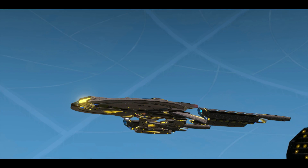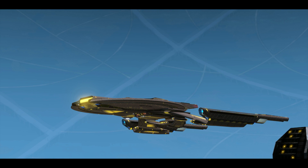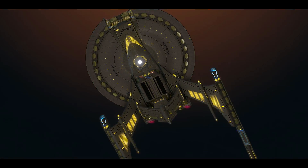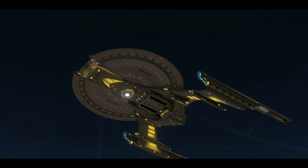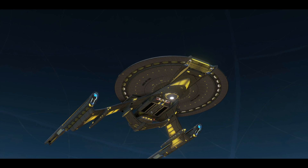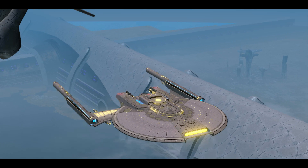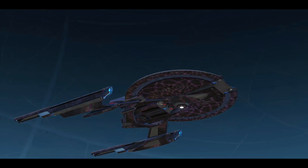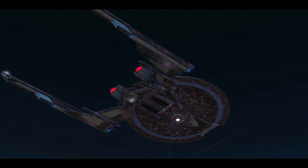At first I thought I liked it — this view here looks pretty cool — but then once you look under, whoa, that's a bright sun. There's a lot of yellow going on in here, a little bit more than I'd like to see. But at the same time, not too bad. Let's go to the next one — the Dyson Joint Command T6 Vanity Shield.